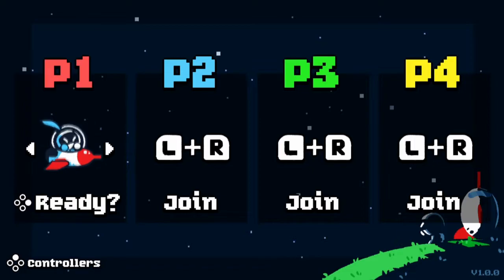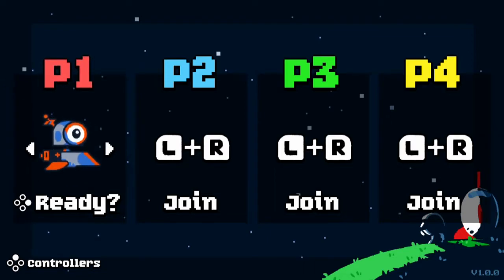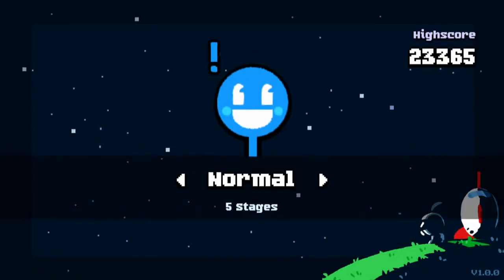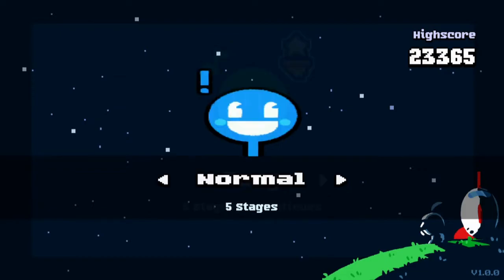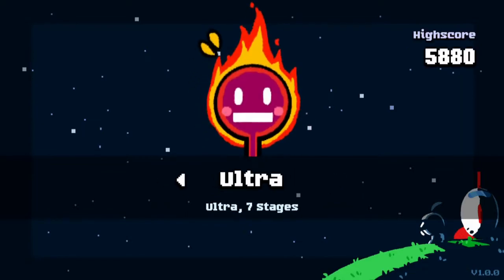Once you've selected your player, you have the ability to choose your pilot, and these are unlocked throughout the course of your gameplay. It's really fun to have additional characters to unlock, but we'll play as our default character today. Once we're ready, you can select your difficulty mode. There are four modes total: easy, which is just the five stages and has more continues; normal, which has five stages and three continues; hard and ultra.